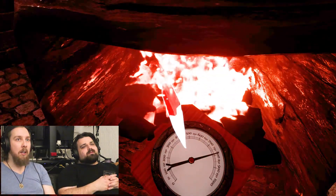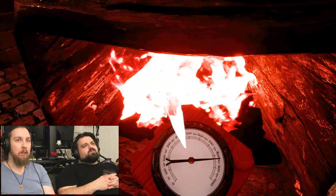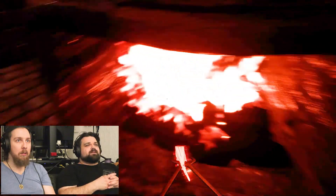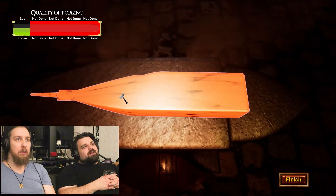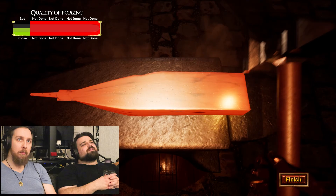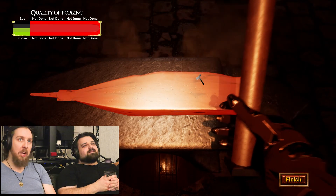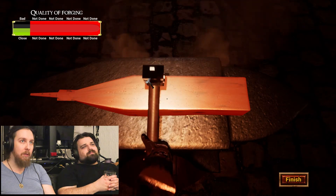So the forge is plenty hot — it just needs to absorb the heat. But then do you work on multiple blades at the same time? You have one in the forge heating up while the other... Nothing's fucking happening. It is happening. Fair enough. Like nothing's happening there. The shape is happening. That's fair. The texture of the actual metal is pretty cool.